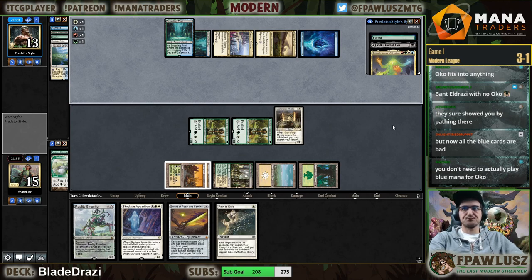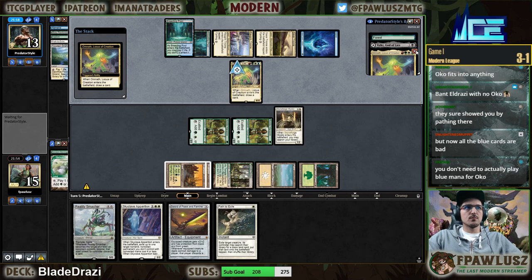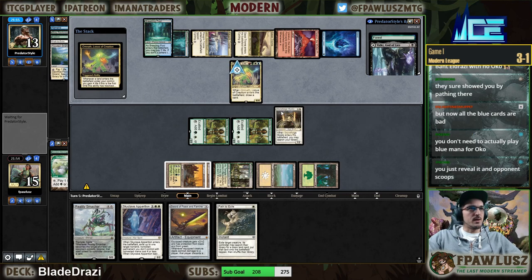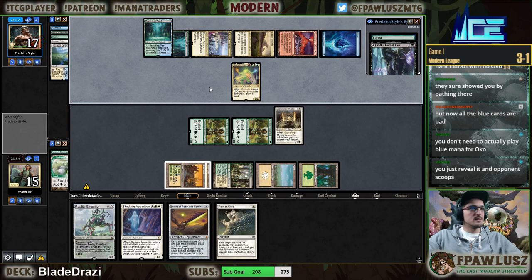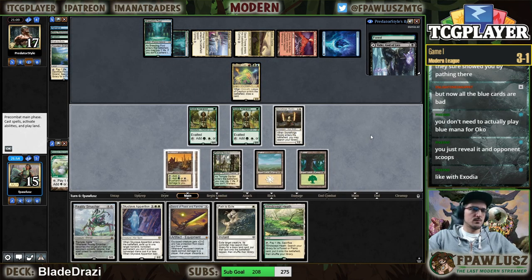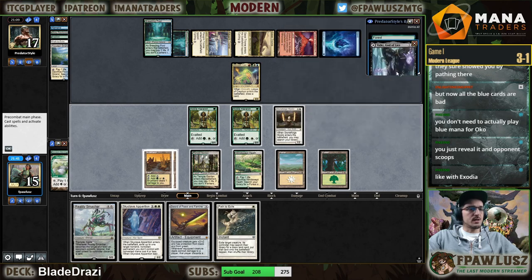There's the Nath. You need to play blue mana for Oko — yeah, it just doesn't matter. Putting Gaze into play — well, I don't want to Path my opponent so they can Devolve next turn, but it doesn't really matter that much.